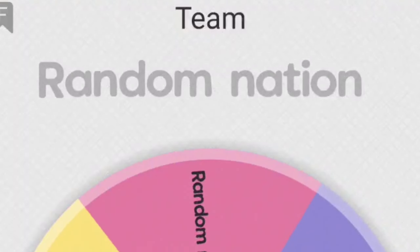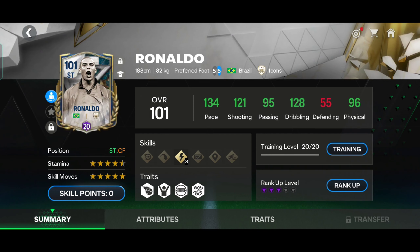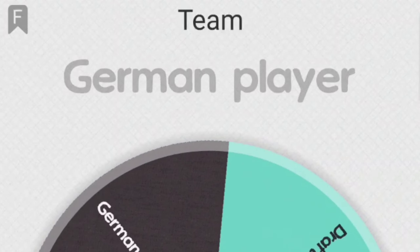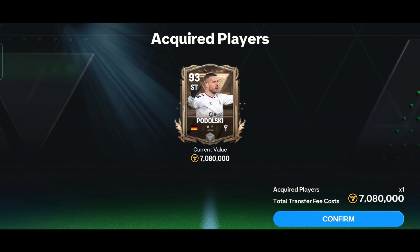Next is right wing: a random alphabet decides my right wing. The random alphabet is K, so I put Kovara in my team. Next is left wing: any Ballon d'Or winner, so I put R9 in my team. Next is striker: any German player, so I put Podolski in my team.